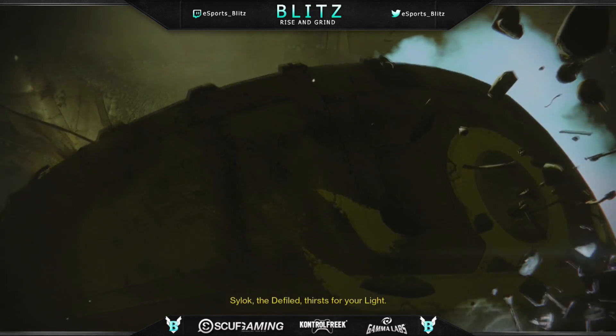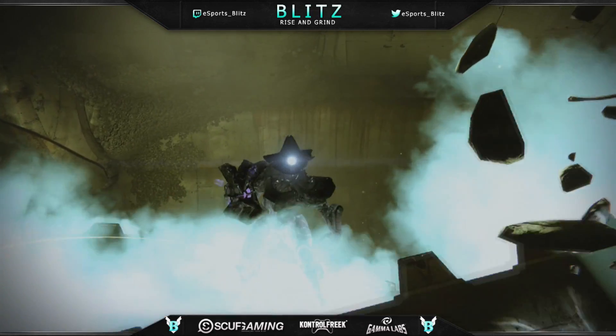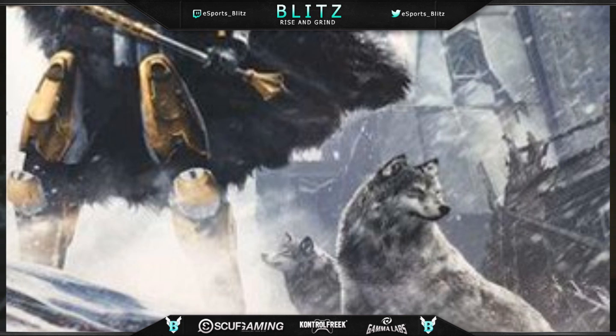So we're going to start off with why this could be fake. A lot of people were saying the wolves in the picture are a dead giveaway because they kind of just stand out and look like they don't belong there. They're also saying there aren't really that many animals in Destiny — the only thing you really see are birds flying around — so why are the wolves even there?